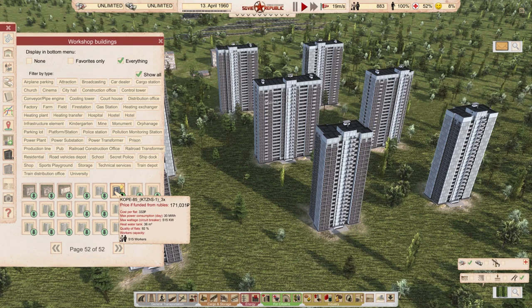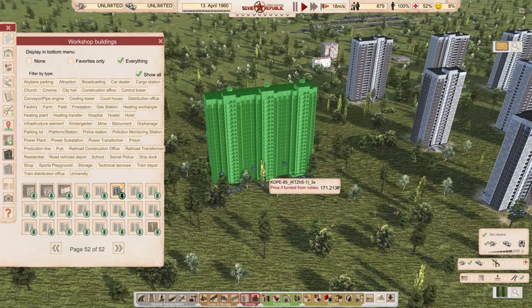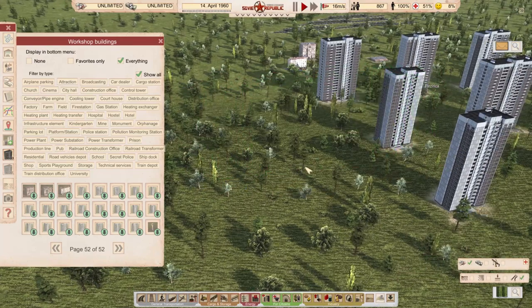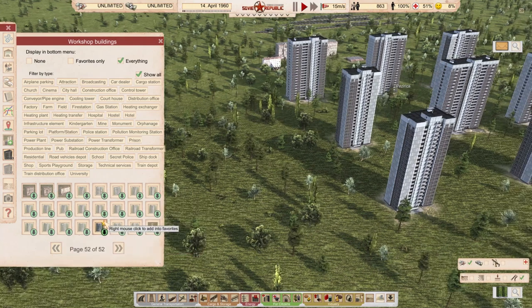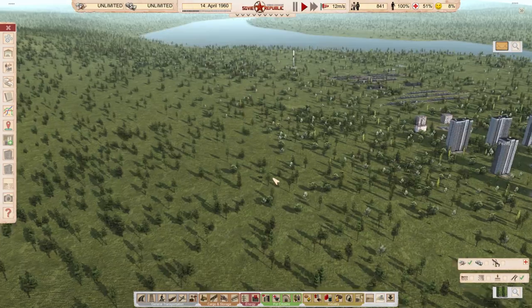The biggest building in the set is absolutely humongous — a real great wall of China style building. The pricing is correct and fair, the buildings are beautiful, and this is definitely something you'll see in my Let's Play. Go check the link in the description for more details on these models.